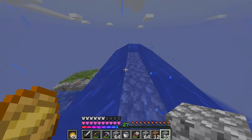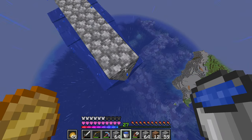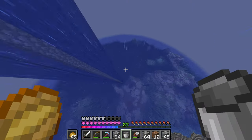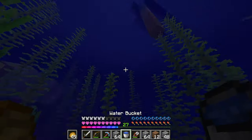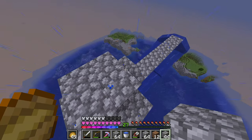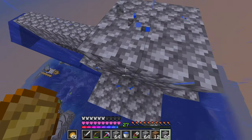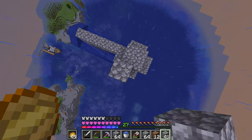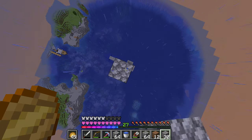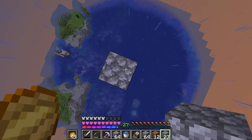I'll probably need more cobblestone but this amount should be pretty good for now. Let me move this water source to be a bit better, and I'll get another water bucket so I can start on the top layer as well. This is where I want hoppers leading to a chest so I can collect loot — one, two, three... up to twenty-one blocks tall.